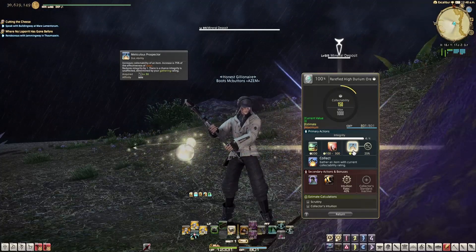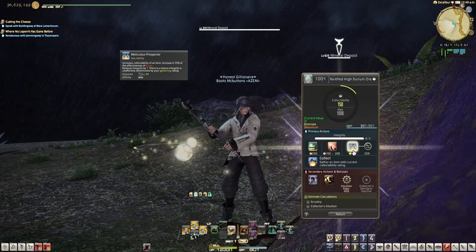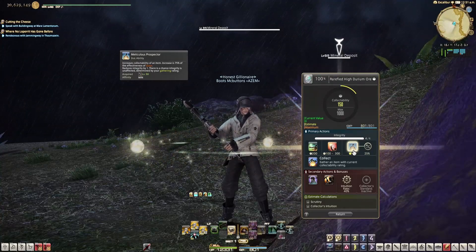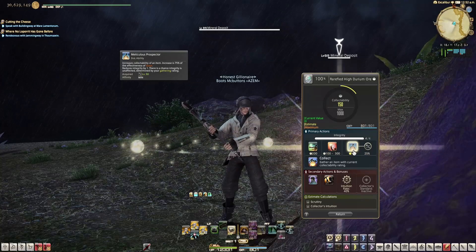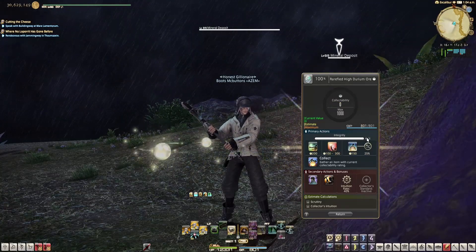The last ability is called Meticulous Prospector, and this one's going to do 75% of what your baseline is, but there's a chance that you're not going to use up one of your gathering attempts when using it. Using any one of these abilities will make your gathering attempts go down.